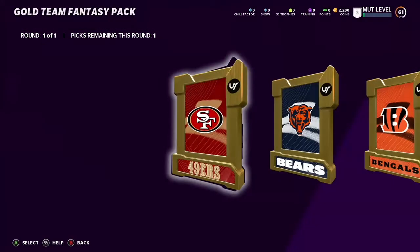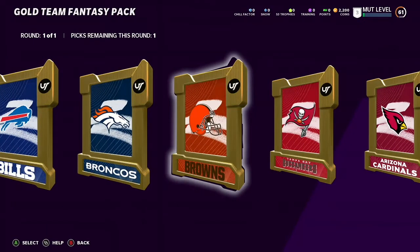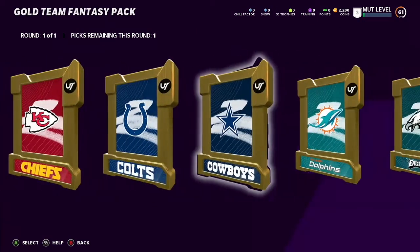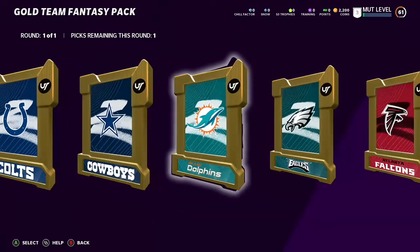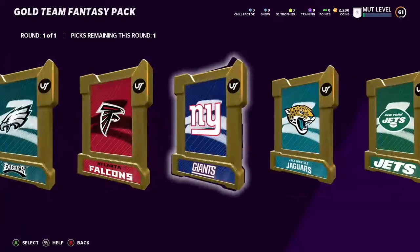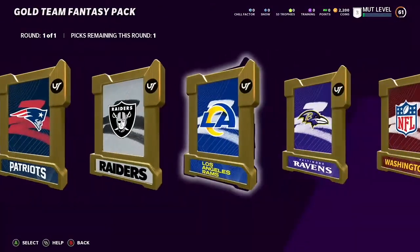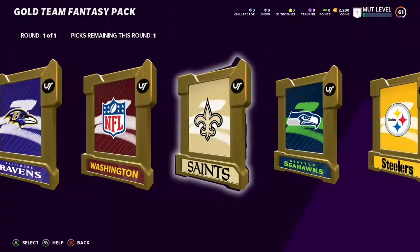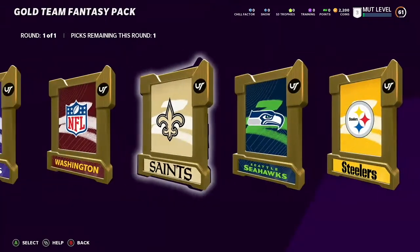For the Gold Team Fantasy pack, we're going to open up certain teams and get chances to pull their gold, silver, and elite players. I did the research to see what is the best probability for each team and found out a couple of teams that are really good to pull from. If you guys want to know the exact percentage of elites you can get from each team, I will be posting a video on that very soon, so make sure you have notifications on. Here are all the teams — let's decide which ones we want.